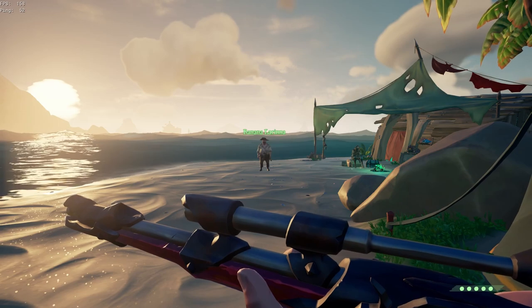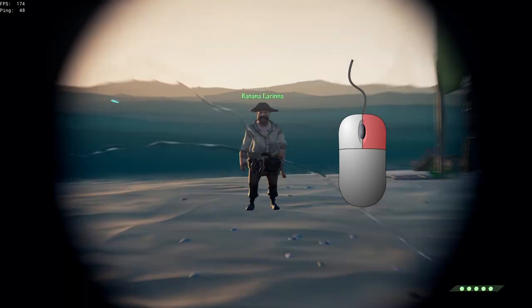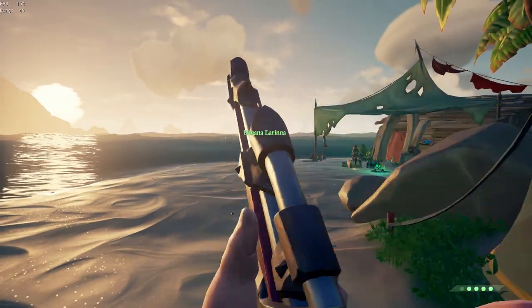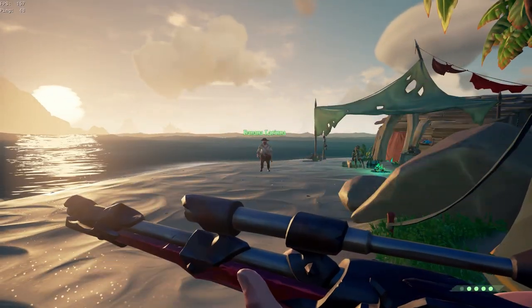So to quickscope in Sea of Thieves, what you want to do is press right click and then press left click. But instead of doing it slowly you want to do it quickly, so it'll look more like that.